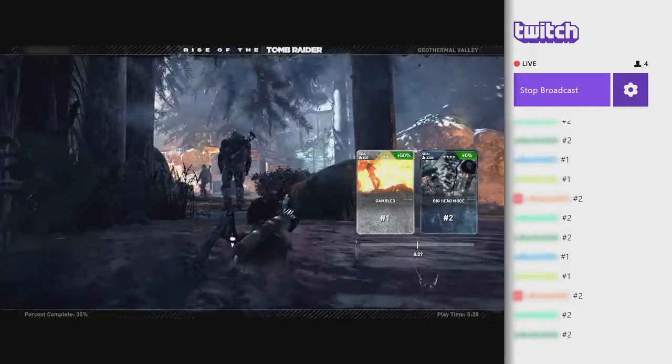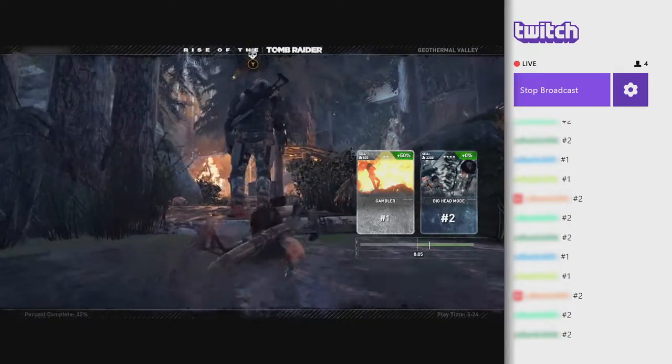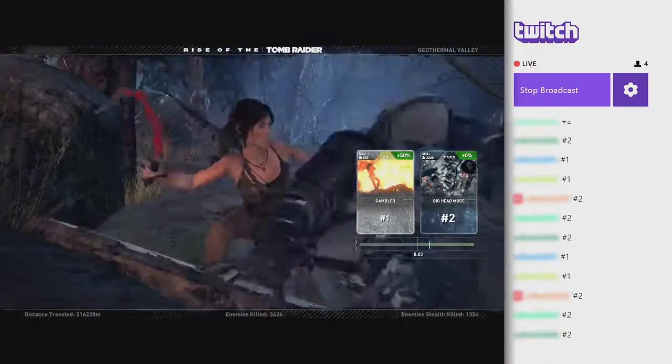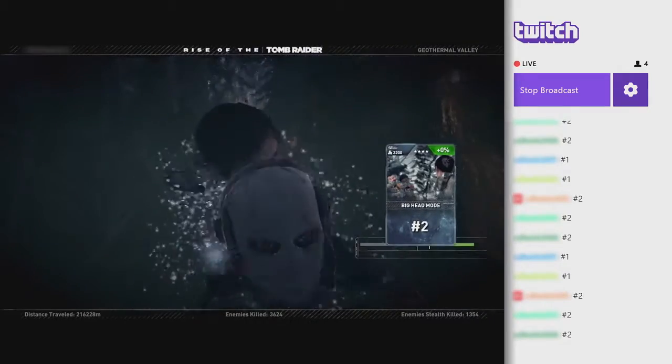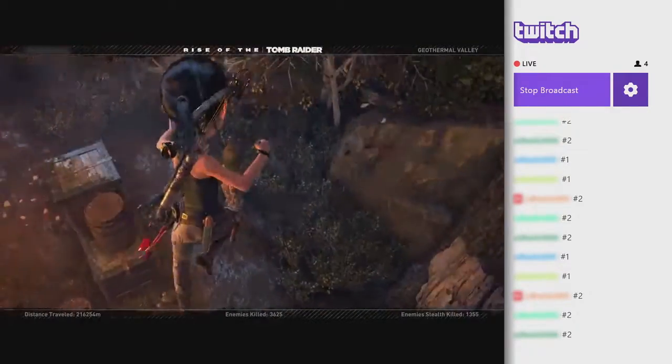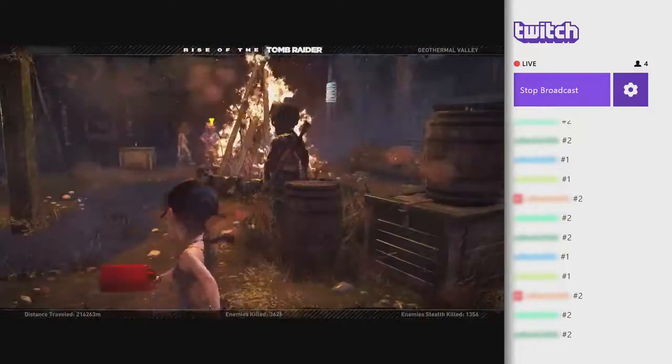First thing I'd like to talk about is card voting. We have a card system that is used in our Expedition mode, such as Score Attack and Chapter Replay, and spectators on Twitch are able to vote for cards that are activated in the middle of a gameplay session. These cards remain active until 5 minutes pass, or the player dies or a checkpoint is reloaded.